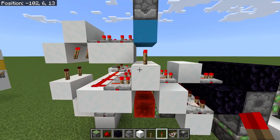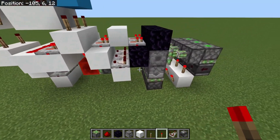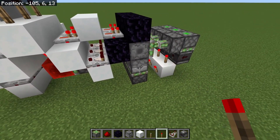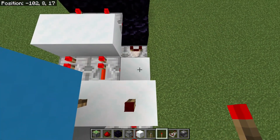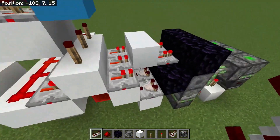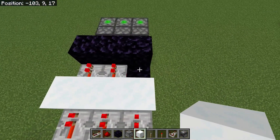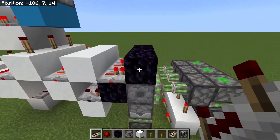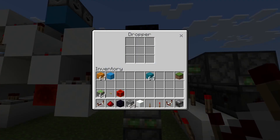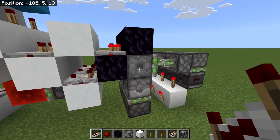Now we've got items at the top, the clock running, and I want to push those items into the bottom - this is kind of like an auto-dropper but a rather complicated one. I put a repeater into a block, into another repeater, which will power the obsidian, which in turn powers this dropper. So if my torch turned off, you'd see the clock run and power the dropper.